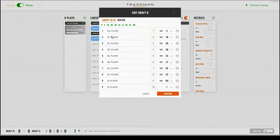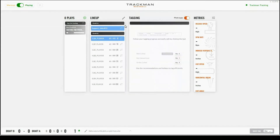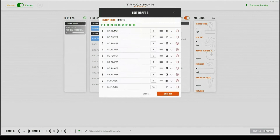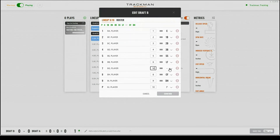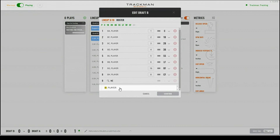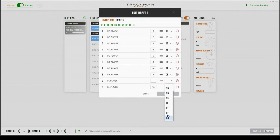Selecting the pencil will open a window for editing your home or away roster. This will take you to a page similar to the lineup page where you'll have all the capabilities you had previously. You can select the minus on the right hand side to remove a player from the lineup, then go to the roster page to add a replacement. You will have to enter a jersey number and a position. Once you have made all the changes you would like, you can select confirm.